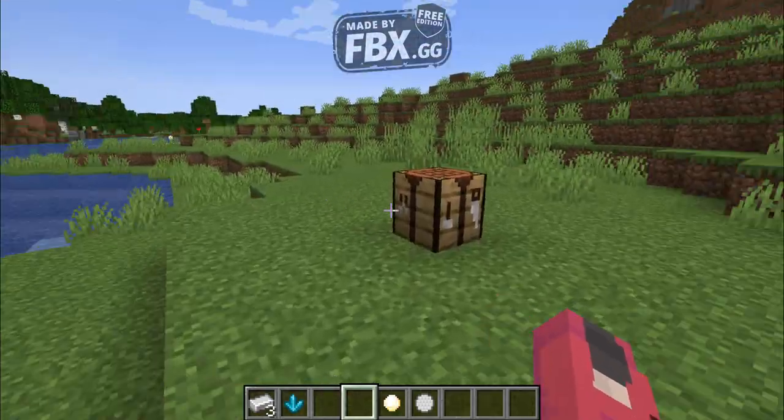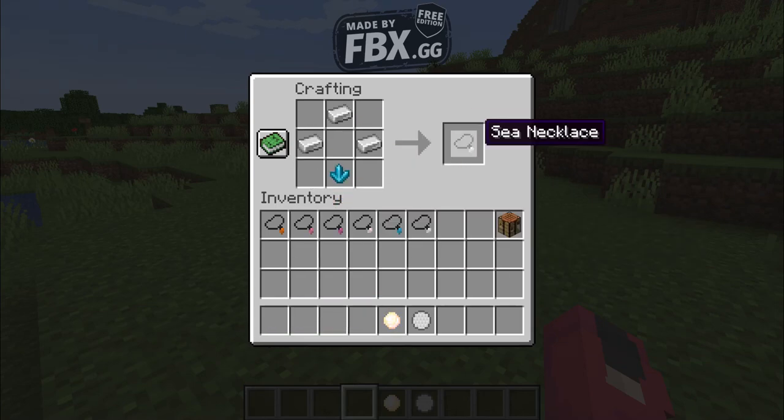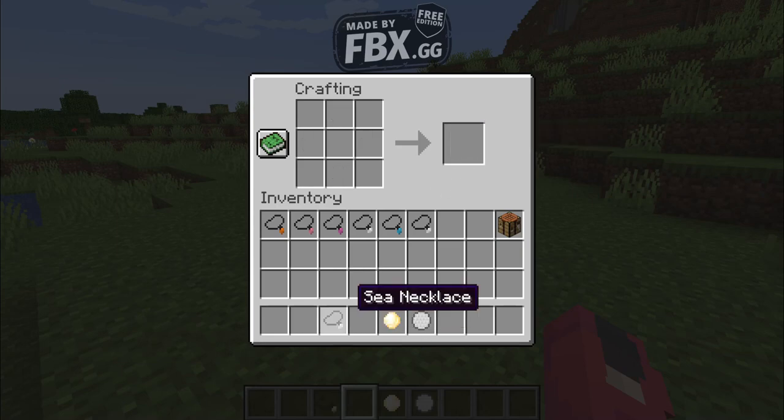First, let me quickly show you how you can actually craft the necklace that allows you to become a siren. You're gonna need the sea crystal right here and then three iron — left, up, and right. As you can see, it's just a normal sea necklace.